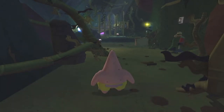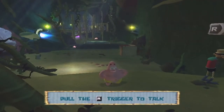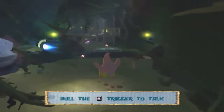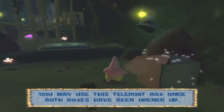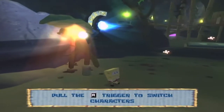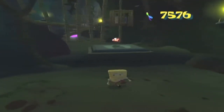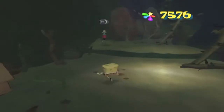This specific part of the level requires a lot of teamwork. You need to use both SpongeBob and Patrick constantly, switching between the two to make sure you get through in one piece. This part of the kelp forest is very puzzle-oriented and can be pretty complicated, but don't worry — I'll walk you through every step of the way.